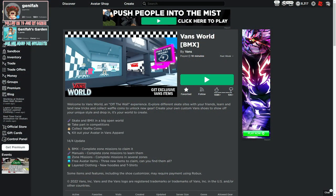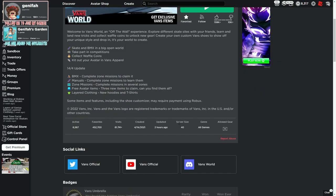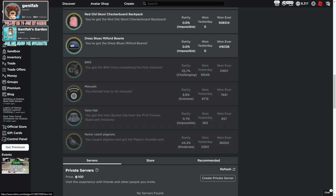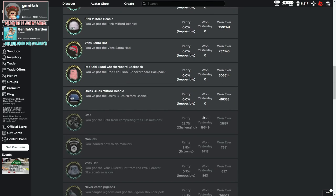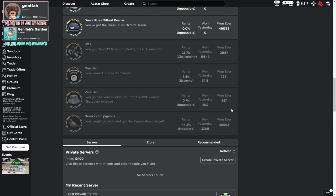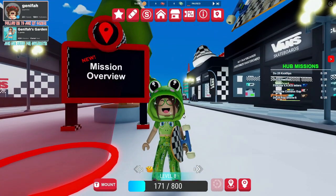The game is Vans World — I'll put the link in the description and in the comments below. The items we're talking about are the Vans umbrella, the new Vans hat, and the new pigeon shoulder pal. The umbrella is the easiest to get, then the pigeons, and then the Vans bucket hat looks pretty difficult.